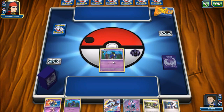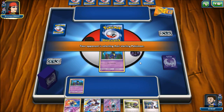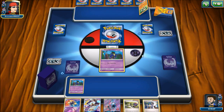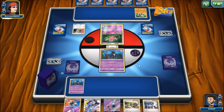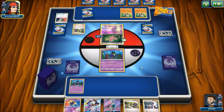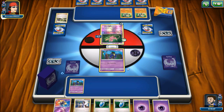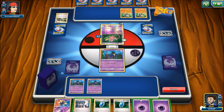We actually have a pretty solid opening hand — two Cosmogs we can open with, a Tapu Lele, and a couple of Supporters. Our opponent is playing a Passimian deck, which is interesting. Luckily we aren't weak to Psychic — the base Cosmogs are, but our Lunalas and Tapu Leles aren't. Tapu Lele doesn't seem like a great attacker against Passimian since you'd need three or four energy on the Lele, so that's not a great prize trade.